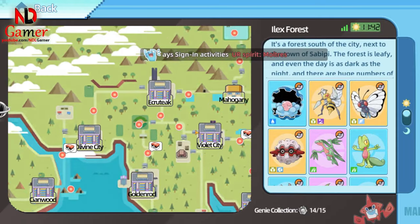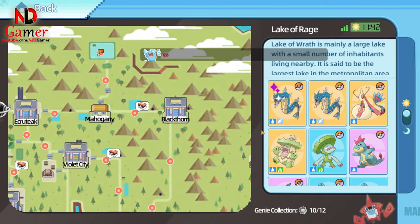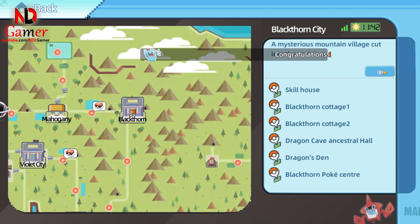The third option is that there are two areas where you can catch shiny Pokémon. One area has shiny Gyarados, and the other has shiny Dragonite, but you'll need to complete the level 68 missions first.